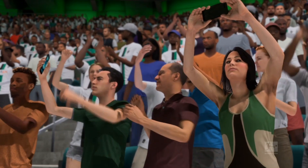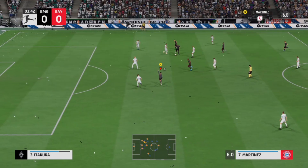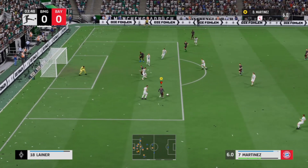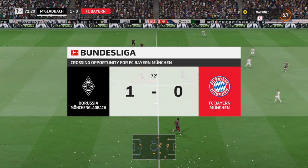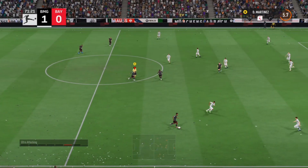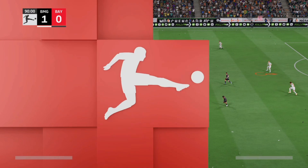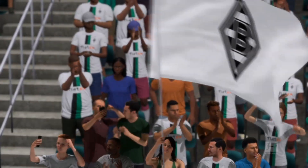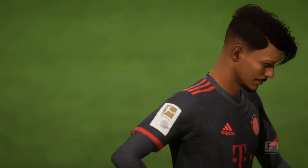We're playing Borussia Mönchengladbach and Diego Martinez would be glad if you would subscribe. Diego Martinez shoots, saved by the goalkeeper. Diego Martinez again — cross saved by the goalkeeper. Borussia Mönchengladbach are 1-0 up — not ideal for Bayern Munich. Diego Martinez gets the ball and it's taken away. 90th minute — the game ends 1-0. Looks like that birthday party for Diego Martinez was not the best thing because now his team has lost 1-0.